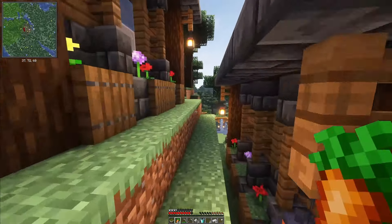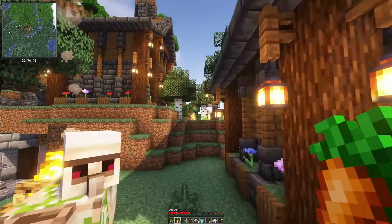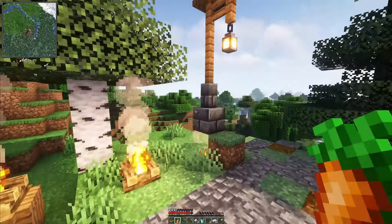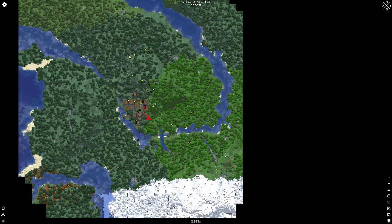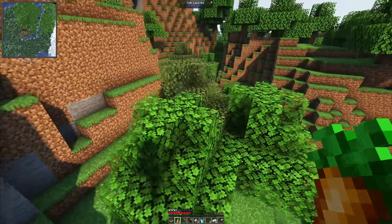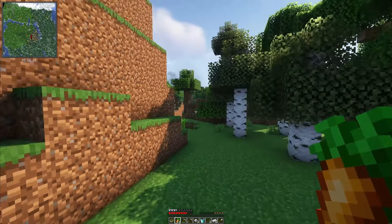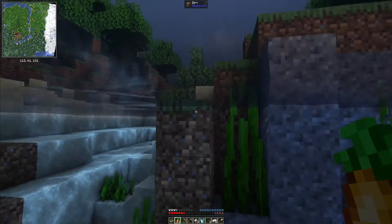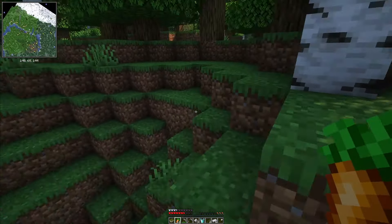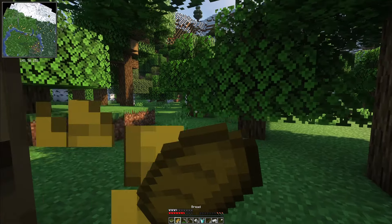Now I do want to settle probably close by, but I don't think I want to be in the taiga. So I'm going to head into this forest right over here. We have a birch forest this way, we have a forest this way, and a little meadow. Let's go this way then. Did not mean to fall that far — my bad. Let's go over to the meadow. Maybe that would be a good place to settle down.